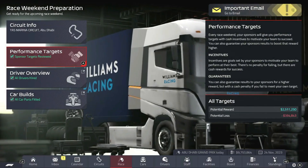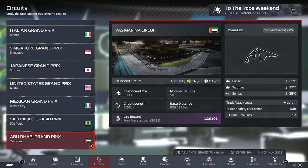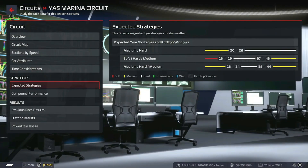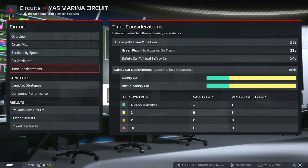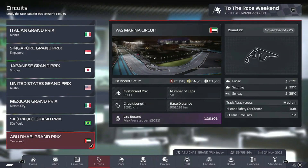We're good to go for the race now. One thing I do need to check — let's have a look at the circuit data. I never look at expected strategies — medium hard looks like a safe-ish bet. I also never look at the time consideration screen. So 25 seconds for the pit lane, green flag 23, safety car 40, and there's an 80% chance of a safety car, which is good knowledge because I need to keep those numbers in my head for the race weekend. I'm going to go do practice and qualifying — I'll see you after Q3.